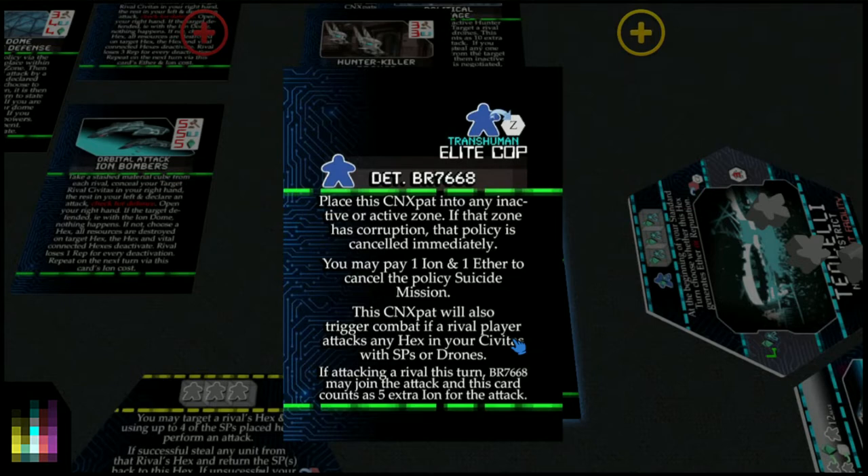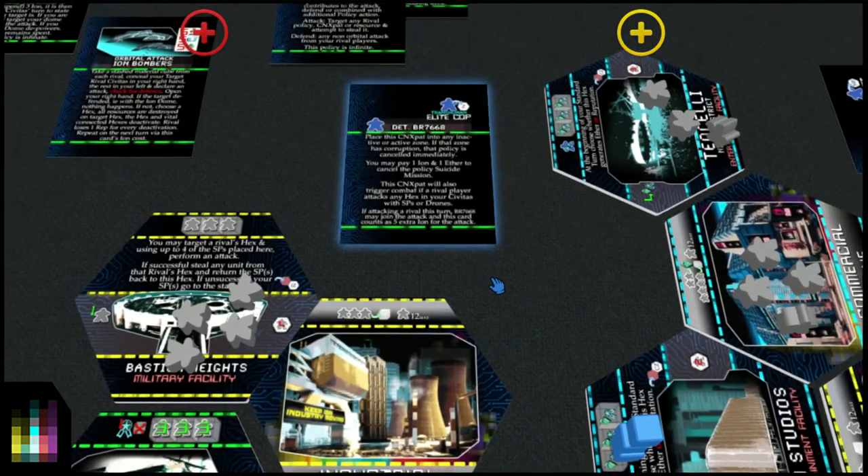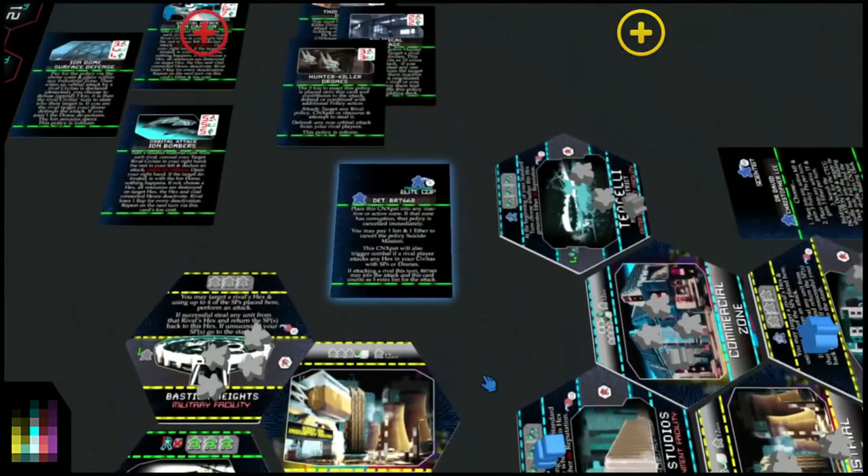Attacking and defending are much the same thing. So if a rival player attacks you and you defend, you are also attacking because you're defending back. Your defense is a form of attack, so the 5 extra ion will be allocated for that attack. For example, we are being currently attacked by Civitas Nihilium — they are attacking us with ground troops.